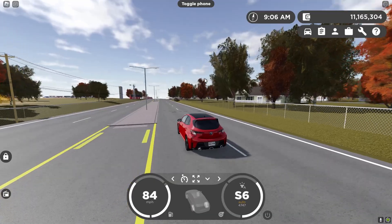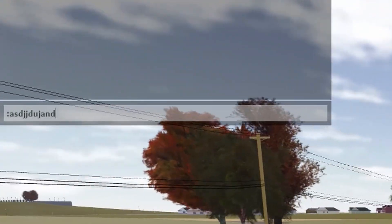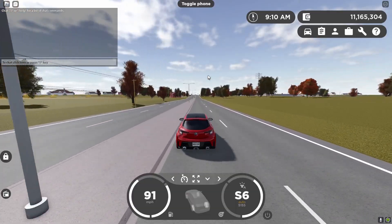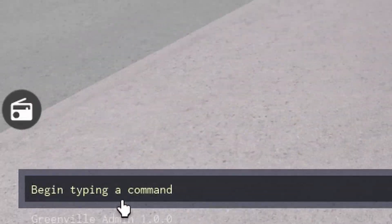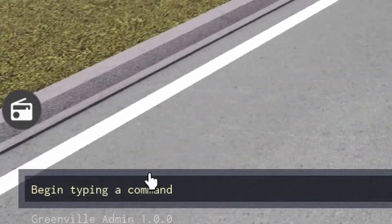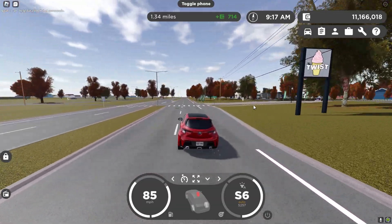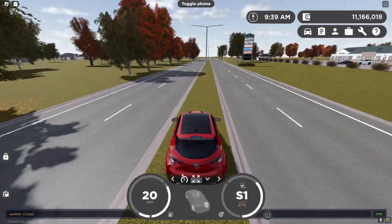For those who don't know how private server commands work, you can go into the chat and put in a colon and then whatever the command is, or you can do a backslash and the Greenville admin bar will pop up. Either way works, but for simplicity I'm going to be using the backslash method.